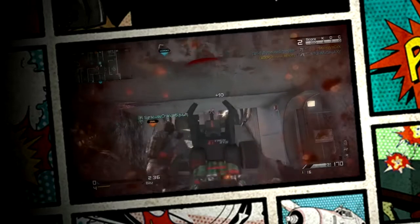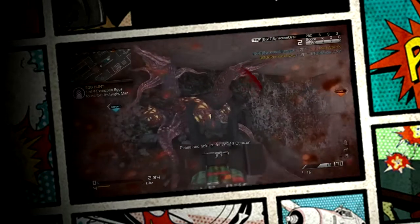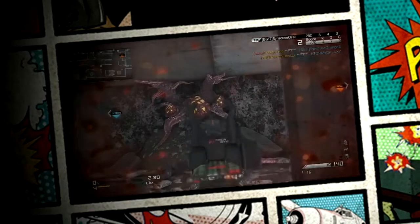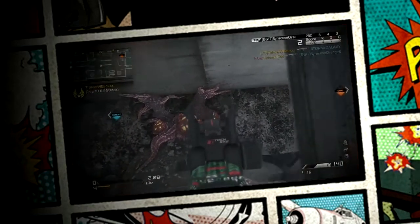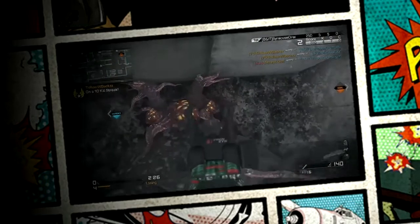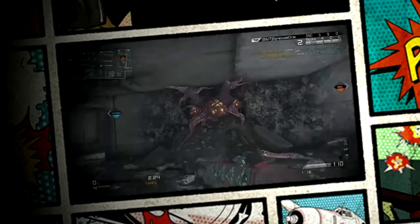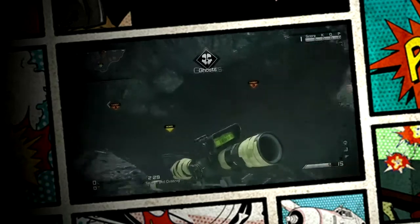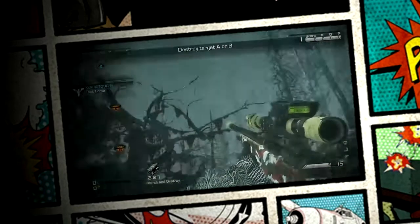You have to have the map pack, just in case you guys didn't know that. When you shoot the eggs, in the left-hand corner it will pop up saying how many eggs you've already found across all the maps — there's one in each map. I just kept shooting this one because I wasn't looking and didn't realize I'd already got it.